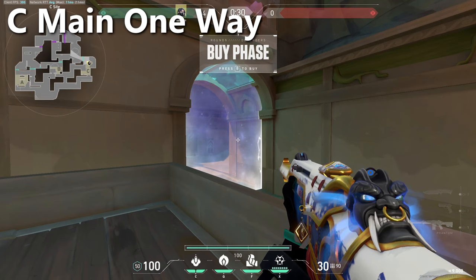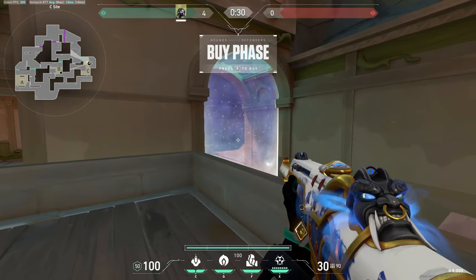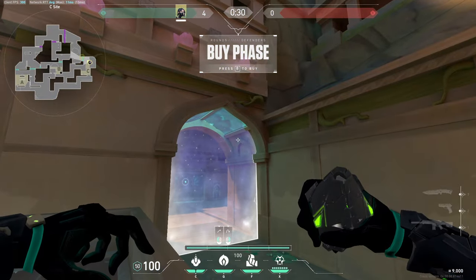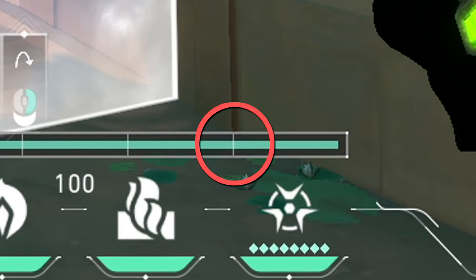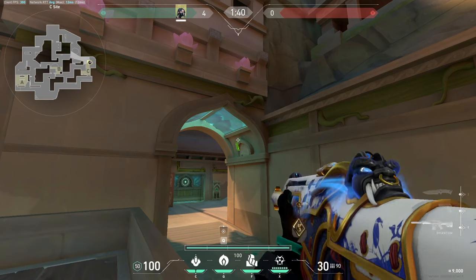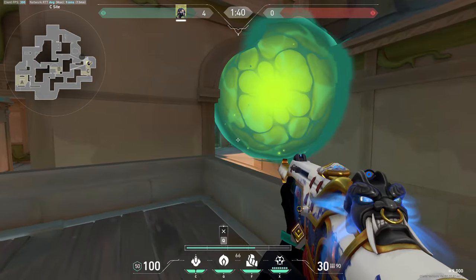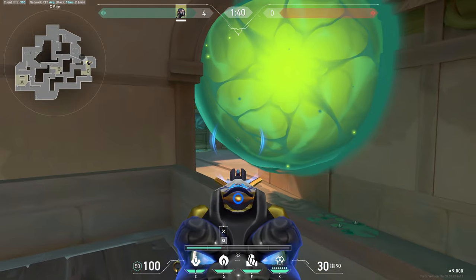Moving on to C site one-ways: there's a one-way you can throw from site aimed towards C mound or C main. Stand in this corner and line up this line on your toxin bar with the bottom of this brick at the bottom of the archway. Once the barrier goes down, do a normal left click — your orb lands right there. Playing an angle on C site, you can see anyone pushing past mound.